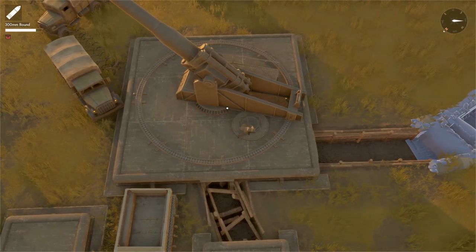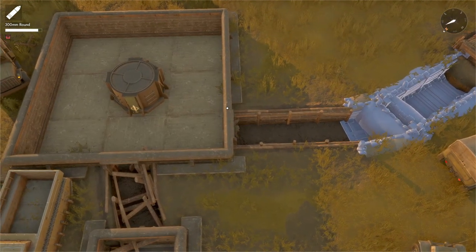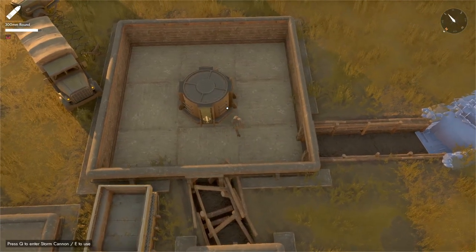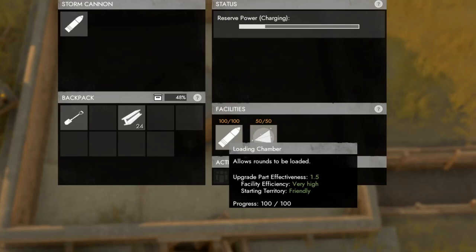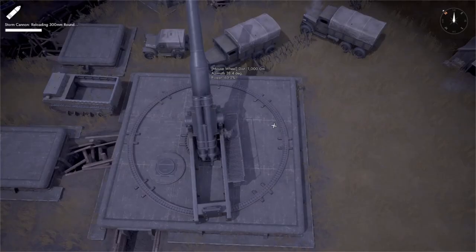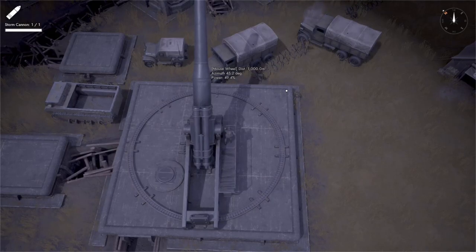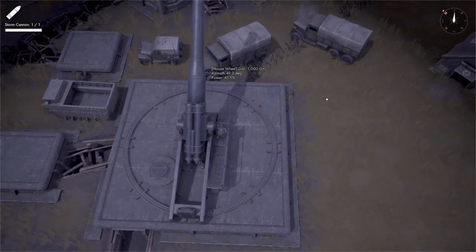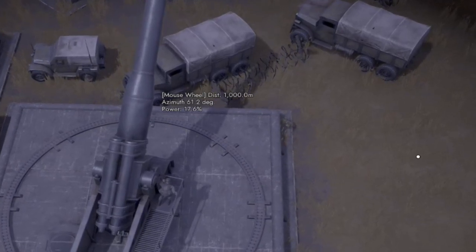Speaking of big guns — the Storm Cannon has seen a new facility added to it: the Advanced Range Finder Facility. This extends the range of the Storm Cannon by 33% and enables it to fire at targets in other adjacent regions. You can see here I'm cranking the max distance up to 1,000 in this scene. So now you'll be able to rain hell on your opponents from out of region.